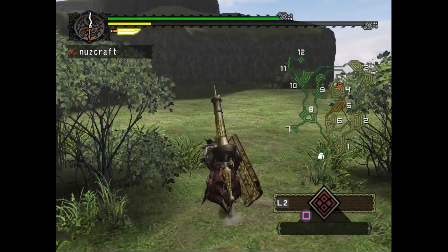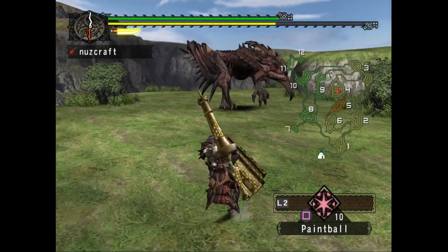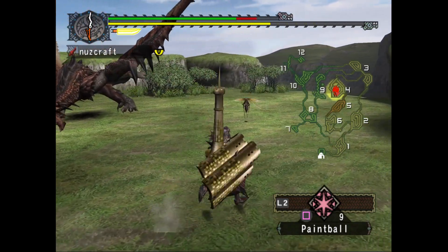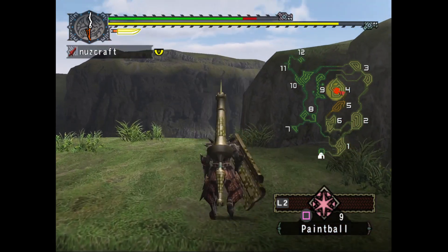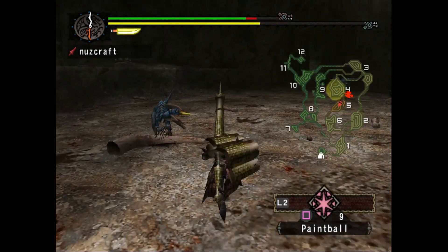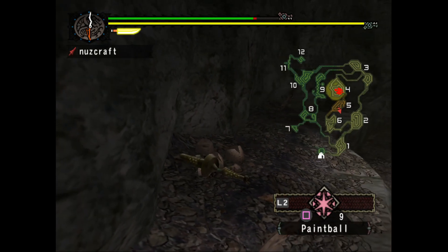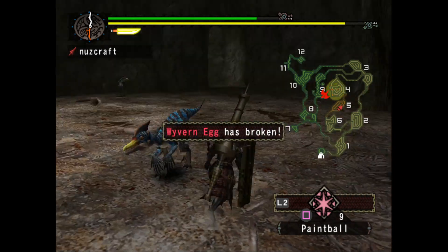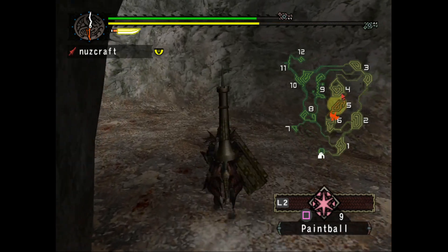We'll see if that works — there is a Rathalos around, we can hear it. We're going to paint it and try to get away from it. That was kind of close. So we're going to have to deal with the Rathalos a little bit. We have these Velociprey in here but I don't think we need to worry about them just yet, unless it jumps up here and knocks this over. Alright, so we got our Wyvern Egg. Looks like Rathalos is coming to area 5 — that's fine, we don't really care.